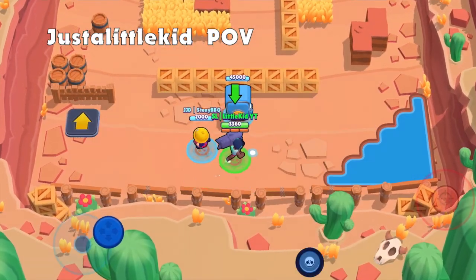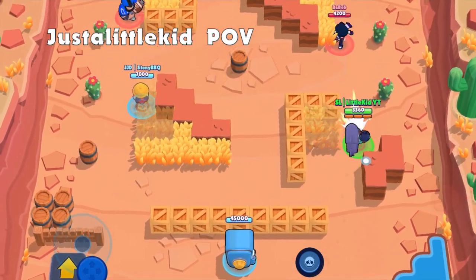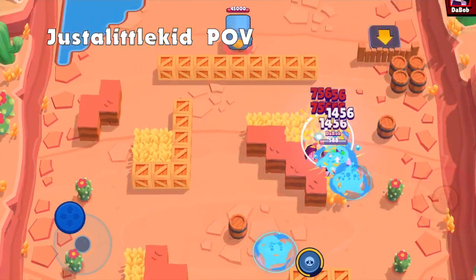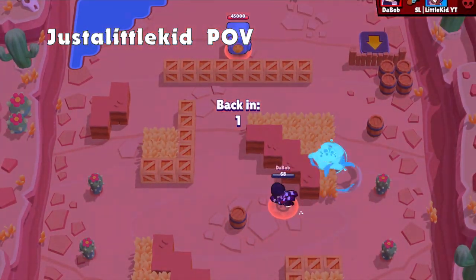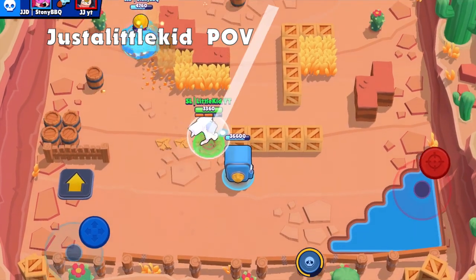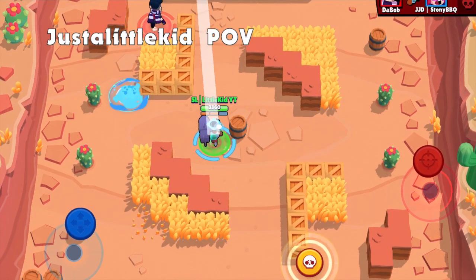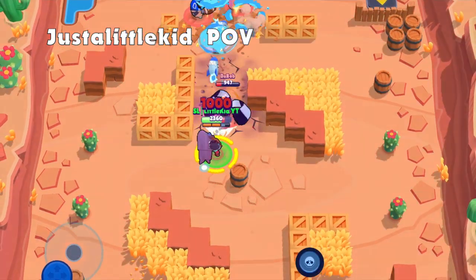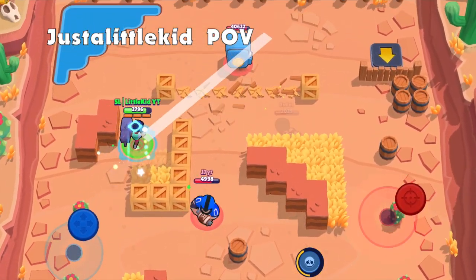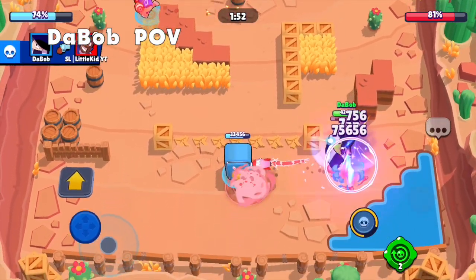Wait, how do you make such good maps? This is a bad map. All these walls — it looks like a super fast map. Wait, am I lagging? Yeah, cause — Dabob, how are you so close to dying? Wait, why are you so fast? Is Jackie a super fast brawler? I used my pneumatic.